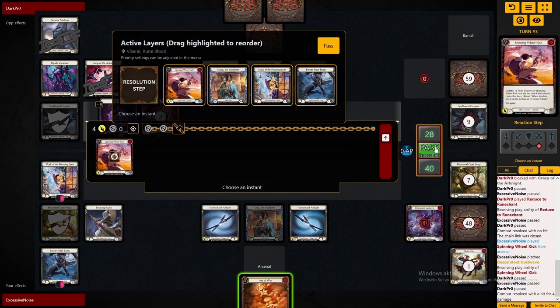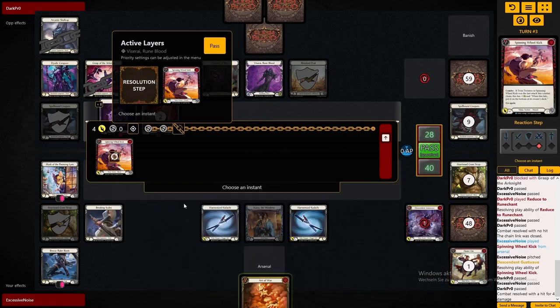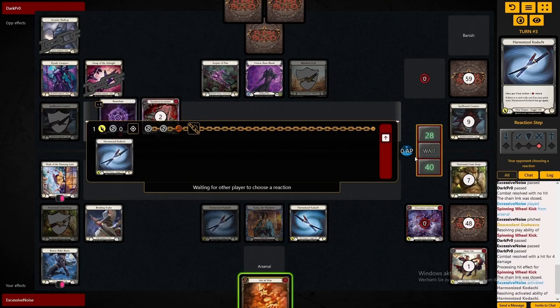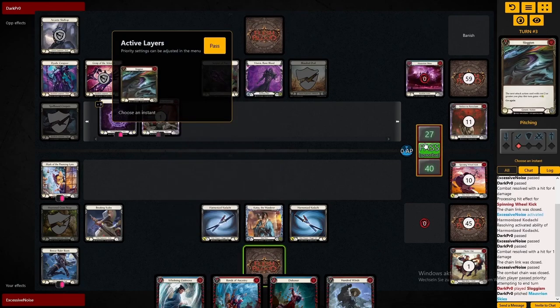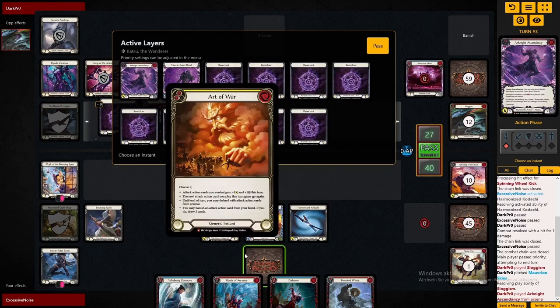We're getting four damage through — very nice. It does seem like Viserai has some stuff he wants to send our way now. Slogism buffs your next attack for six, and now Arknight Ascendancy is coming in with nine rune shards — coming in for 11 dominate. Every point of damage that the attack action does will be a rune shard created at the end of it.